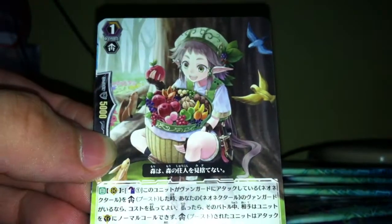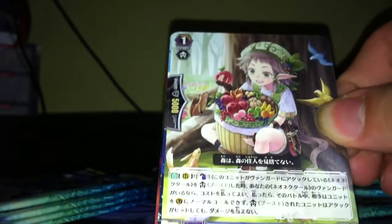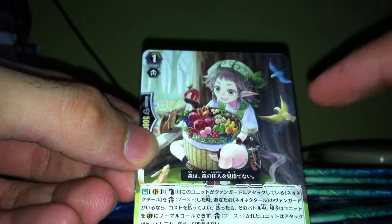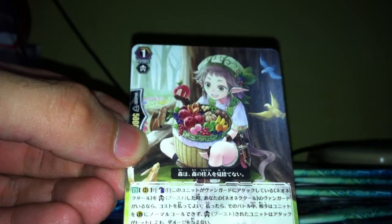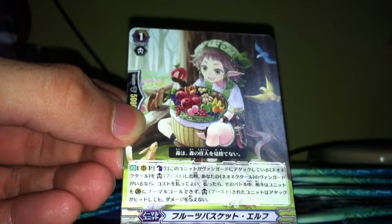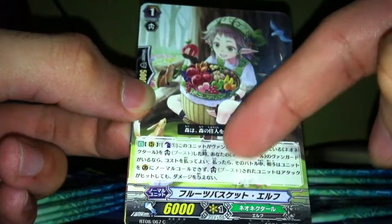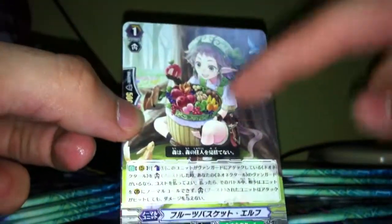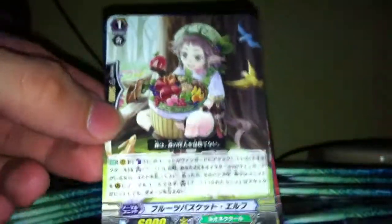This guy is relatively special — you don't see this in other clans. The effect is: you boost a Neo Nectar unit and you can pay Counter Blast 1, and then your opponent cannot normal guard from the hand. That means they cannot call a guard from the hand — they can only Intercept. The good thing about this card is, for example, if you have Maiden of Trailing Rose as your Vanguard and this boosts her, and the attack hits, your opponent won't take damage — but you're still able to use Maiden of Trailing Rose's Persona Blast. That's the purpose of this card.